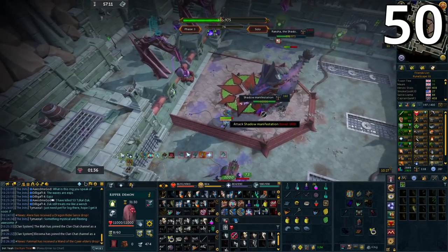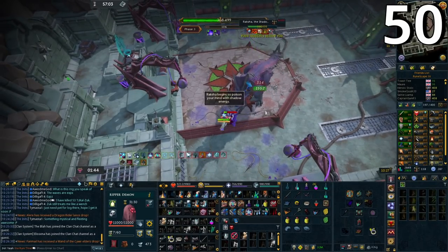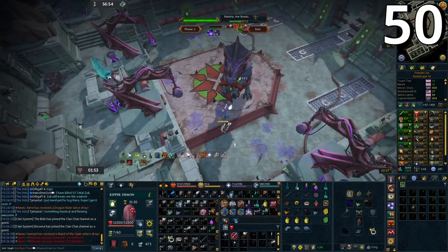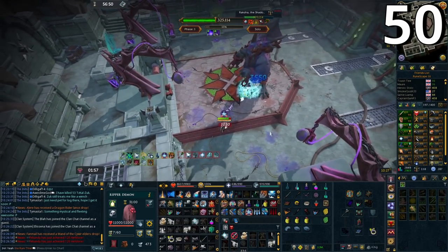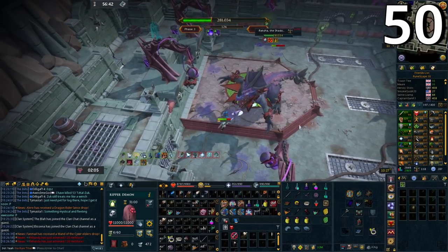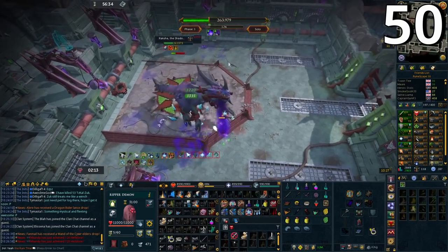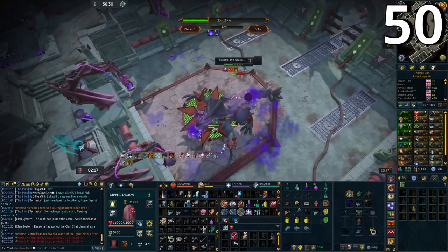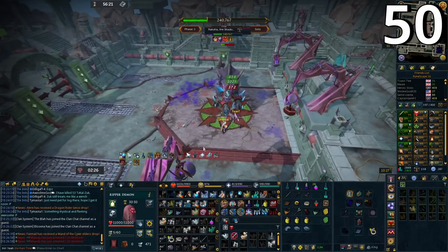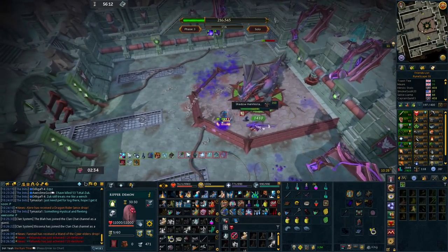The final tip: don't judge yourself compared to other players. If others are getting 2-minute 30 Raksha kills and you're getting 4-5 minute kills, don't think you're just bad at the game. They've probably done thousands more Raksha kills or PVM experience than you. The person you should be competing with is your previous self. If your first kill was 5 minutes 50, try to get 5:40, then 5:30 — every personal record is improvement. Don't put yourself down because you're not matching others' kill times yet. You'll get there.